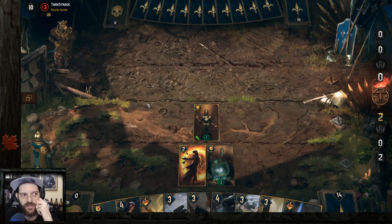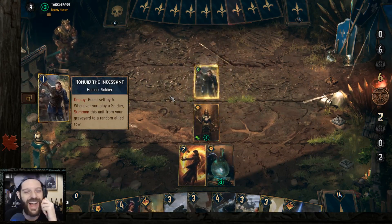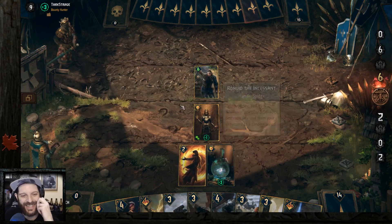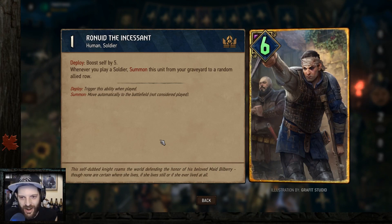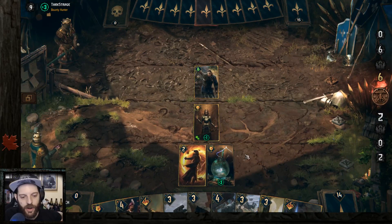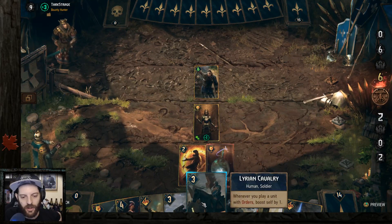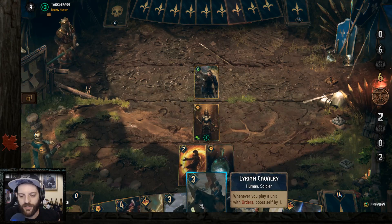Achievement unlocked — play a bronze and gold card in multiplayer because I did it in one play. He played Ronvid the Incessant. Ronvid is not the card he once was, but he does come back every round. I'm going to play the Lyrian Cavalry and give it a single boost, playing stuff on the melee row since we should get used to that because of the Siege Tower.